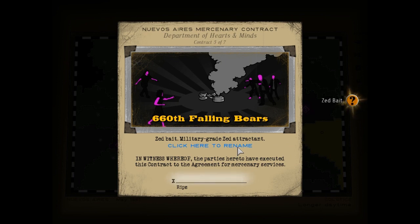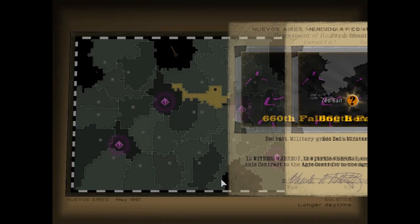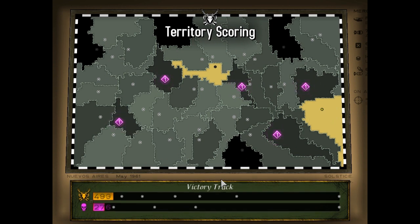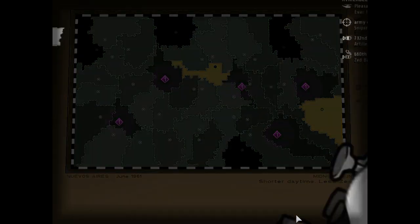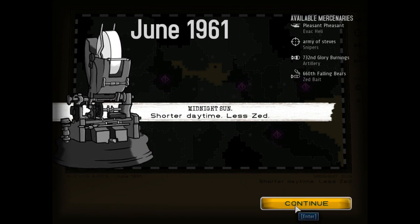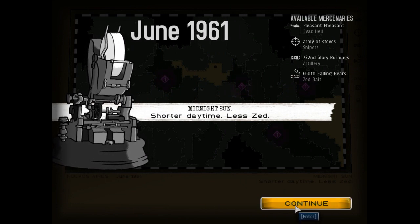Zed bait — military grade Zed bait. Falling Bears! I guess the bears are falling. These are like little smoke canisters that attract the Zed, so you can position them somewhere else on the map far away from your stuff — good to cluster them up to bomb them as well, which we'll probably see once we get the dynamite. Shorter daytime, less Zed. Midnight Sun — that sounds good to me.